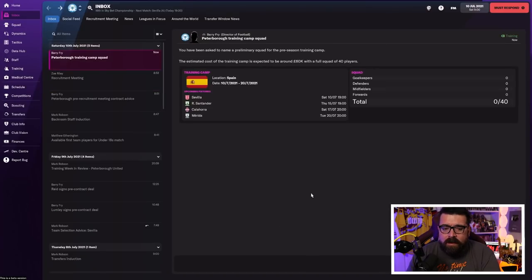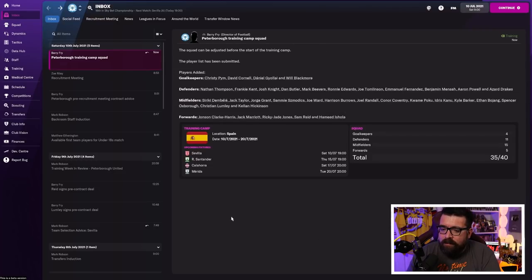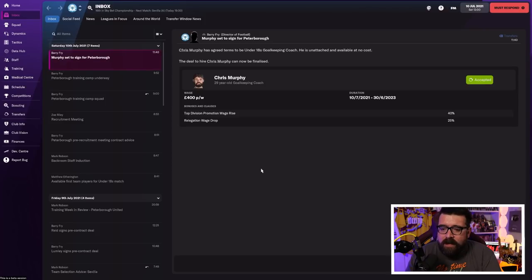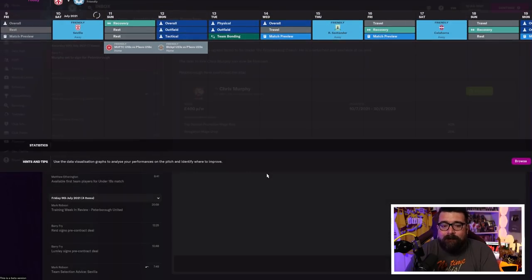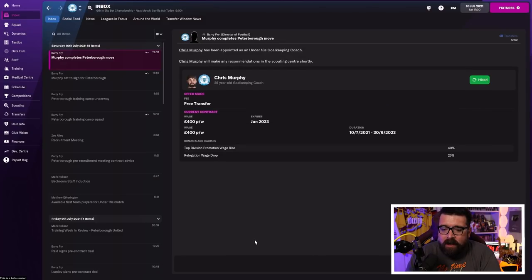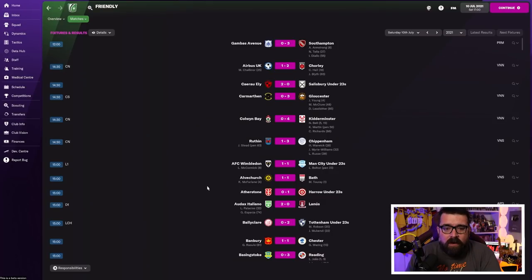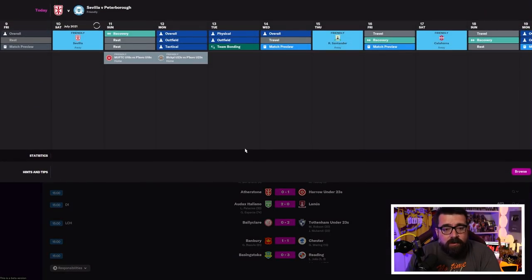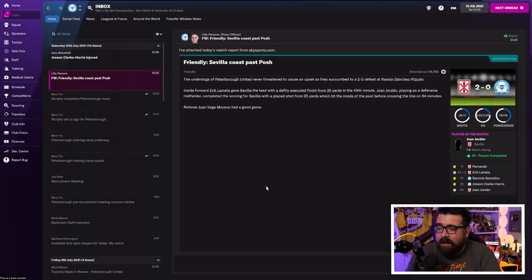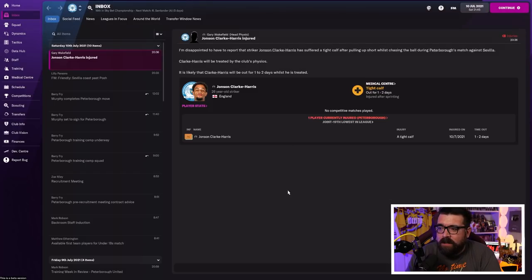That's your recruitment meeting done. We're now off to a training camp — we've got two days left of our first week. We're auto-selecting our training camp squad and we're all off to Spain to play Sevilla while we're there. In the background without us being involved at all, we've also signed a goalkeeping coach — didn't even know that was happening because we allocated it to the backroom staff. The game is also auto-saving. I've got my game set up to save once a week — I'd recommend you do the same. Johnson/Clark Harris has picked up an injury, which is not ideal.